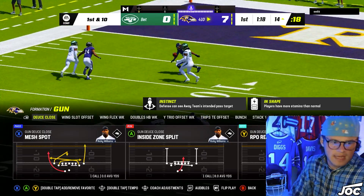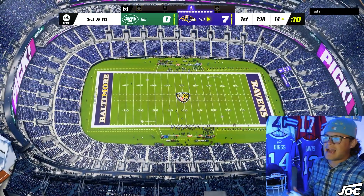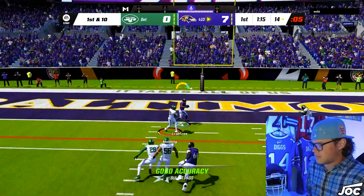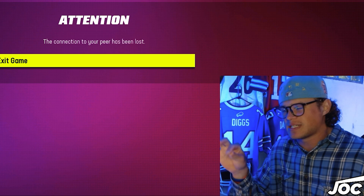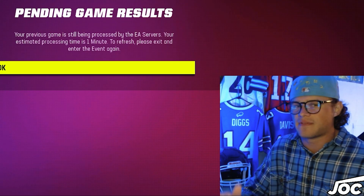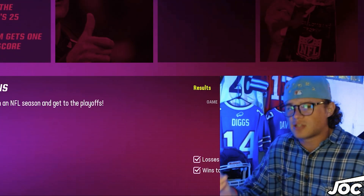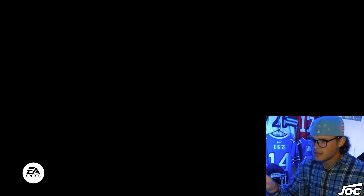I want to show you guys this play right here — RPO Read Flat Wheel. I played a guy running this the other day. It's a really scummy play to run — I don't run this personally, but it's impossible to stop. I'm gonna run it just to show you guys. You see how annoying that is? Someone at EA needs to patch that play. To stop it, all you have to do is pass commit and then adjust accordingly. If you don't know what you're doing on defense, someone will run that play over and over again. It's R1 or RB on your controller, then down on the left stick — look it up. Be careful with that play, it's very glitchy and very annoying.